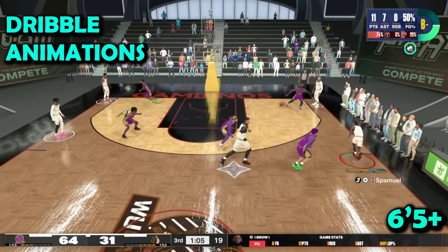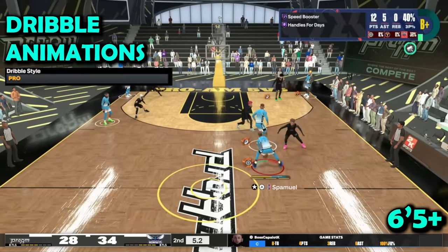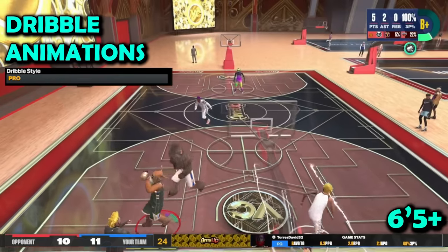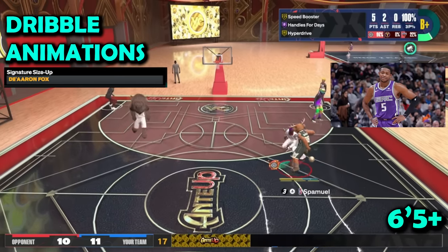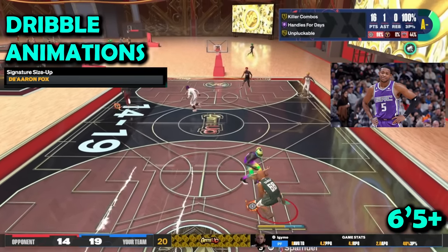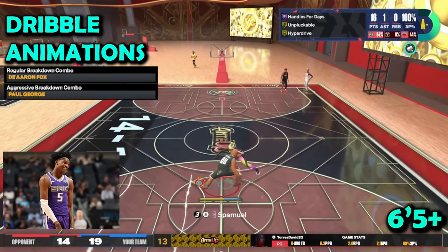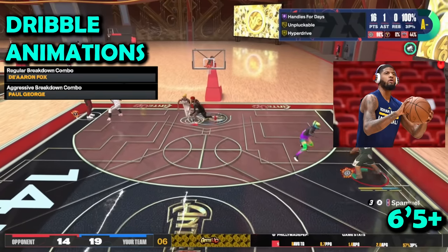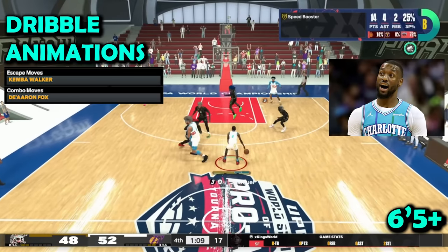Now for the 6'6" shooting guard dribble animations. For pro dribble style — I used Zach LaVine for a while, it's still cold, but Pro is just better. You have to at least lab Pro dribble style before saying it's trash. For signature size-up, the Air Foamposite — it's the best signature size-up for a big guard. For regular breakdown combo, the Air Foamposite — it's preference. For aggressive breakdown combo, Paul George — I like it, I use it once a month but when I do I really like it.